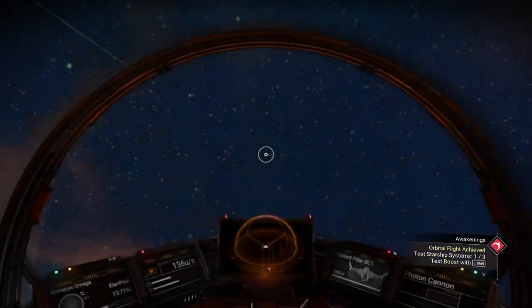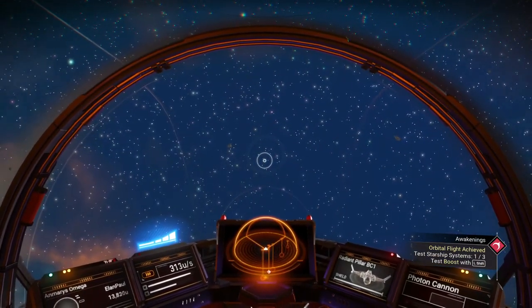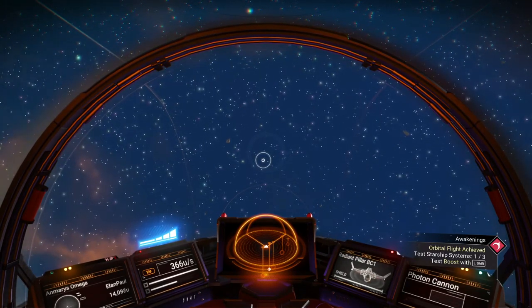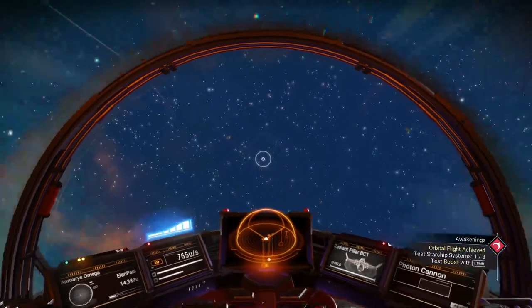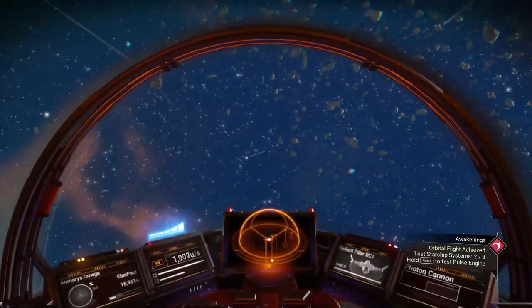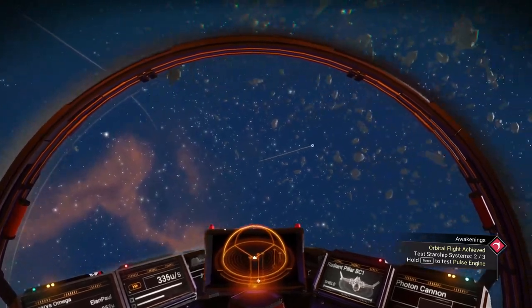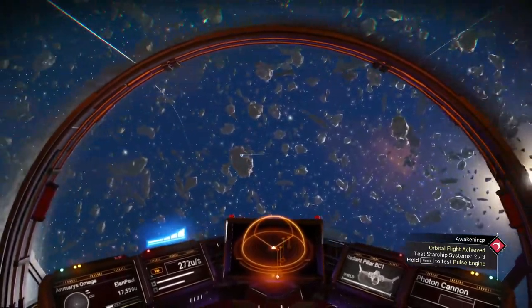Orbital flight has been achieved — test starship systems, test flight controls and thrust. Flight controls are just moving your mouse around, going left and right and discovering things. In first person view, you can see it's going 122 units per second on the left. We'll speed up — doing about 365. That's the first thing we've tested. Now we're going to use the boosters, which will boost us up to about 2,678.